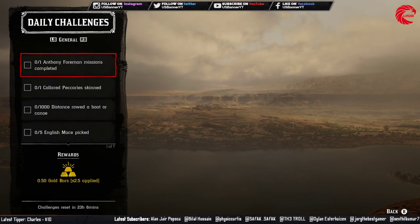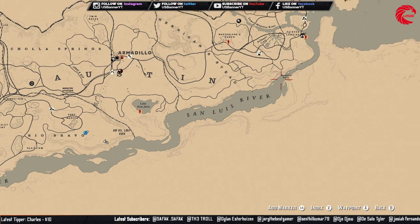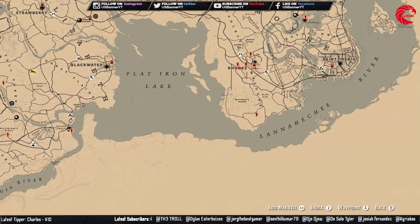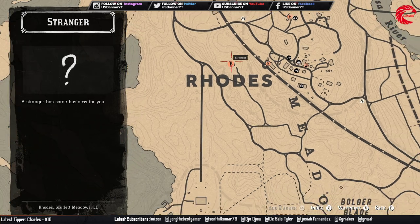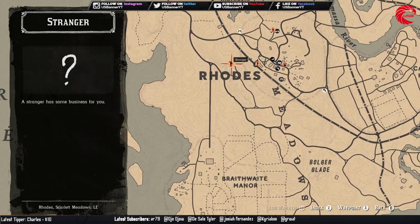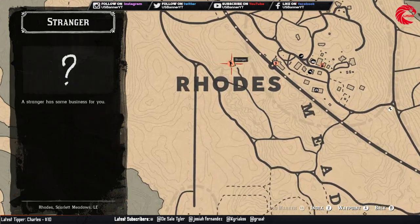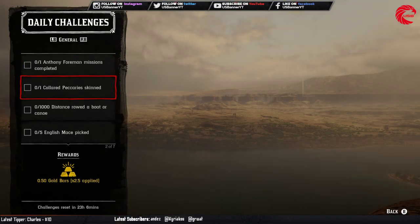Our first general daily challenge is Anthony's mission. Let me show you where you can find Mr. Anthony. You can find him beside the road over here in this location. Go to this stranger location and you can find Mr. Anthony beside the road station.